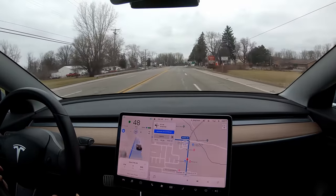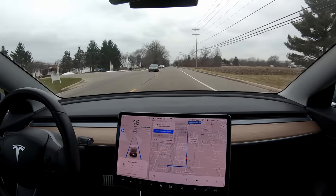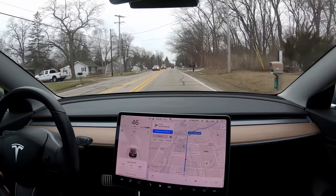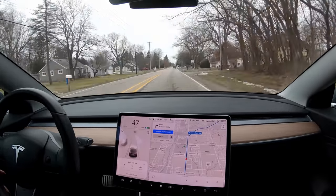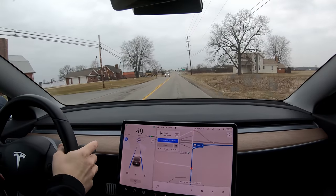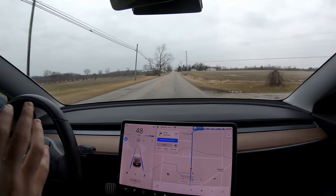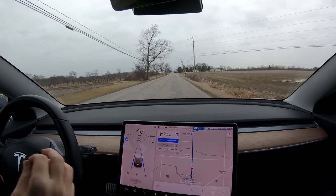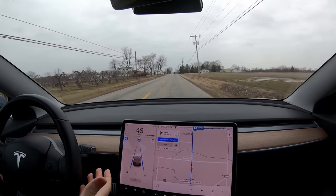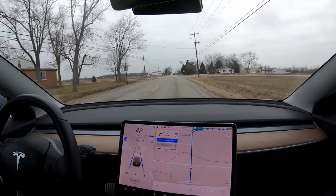One other thing I've noticed that's been way improved is the cars in the adjacent lane. On hardware 2.5, they would get detected maybe 70% of the time — they'd blink in and out and there'd be plenty of cars that would just drive by and never get detected. But now with the full self-driving computer, it is detecting those cars in the opposite lane perfectly and very smoothly. I haven't heard anybody talk about that, but that was a surprise to me — I didn't think that would be changing.